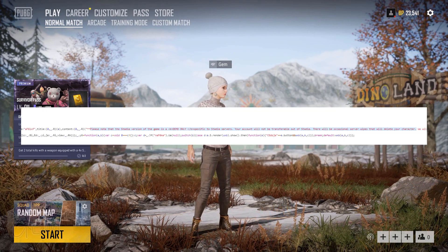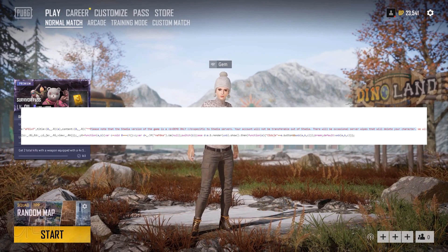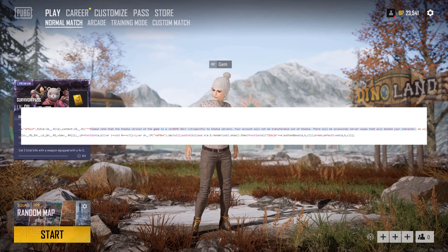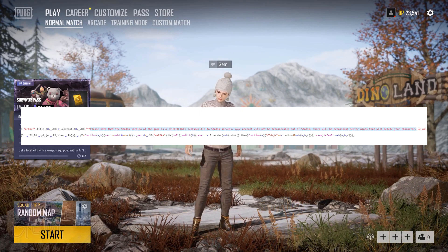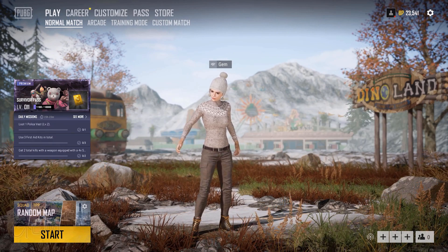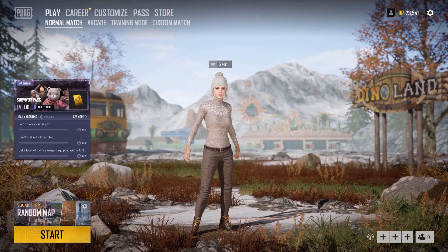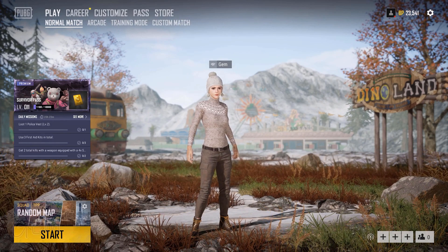Demos and beta are confirmed for Stadia. The code I have found says: please note that the Stadia version of the game is a demo only. Your account will not be transferable out of Stadia. There will be occasional server wipes that will delete your character. So this code is talking about demos and betas — it mentions that the Stadia game you are looking at in the store is a demo or a beta.